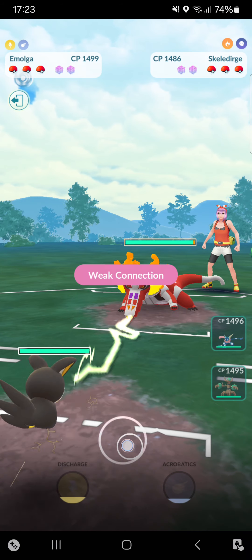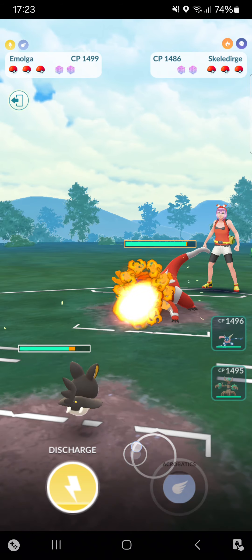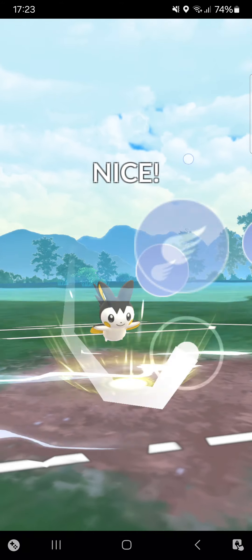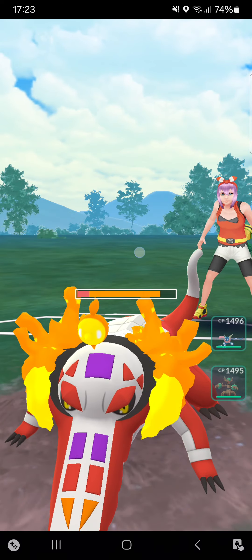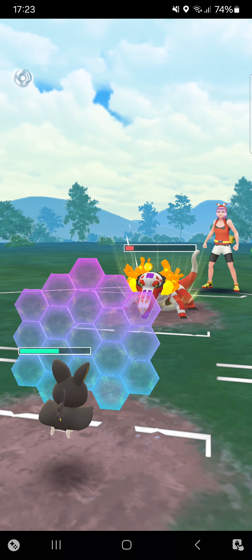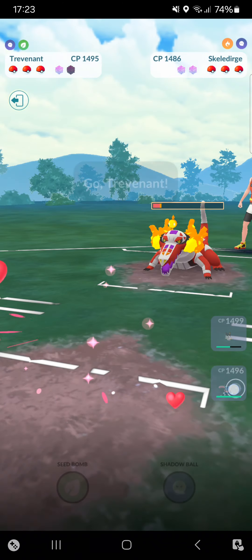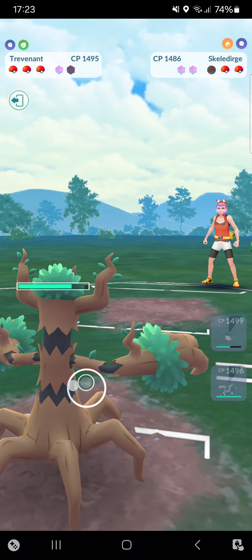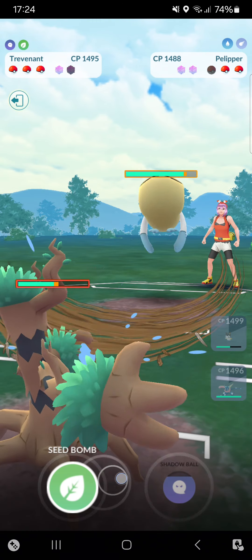Starting into Scatterdurge — not the best Pokémon to start against but I can handle it. Going straight for Acrobatics then Discharge — no baiting. Look at the damage! I want to risk it — shadow clawing that Scatterdurge down. Opponent goes into a very nice Pelipper.